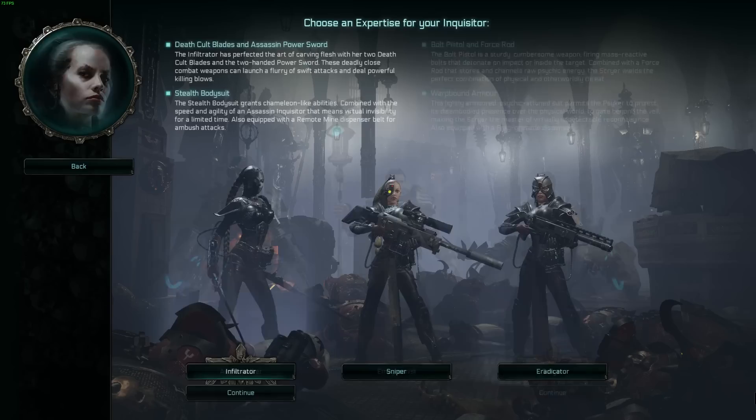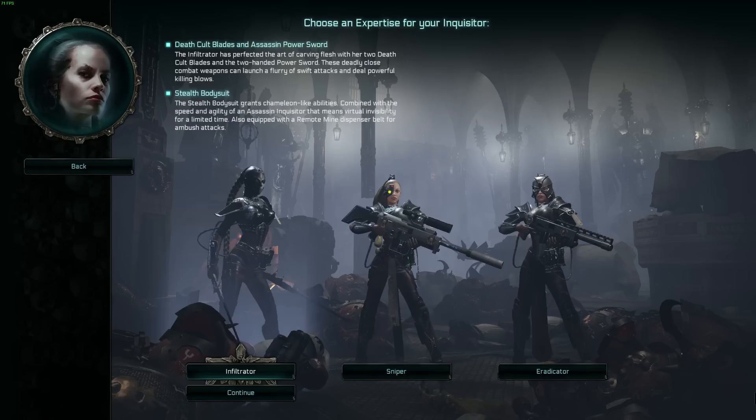Let's jump into the Assassin class, starting with the first expertise: the Infiltrator. The Infiltrator is the close combat specialist, starting with Death Cult Blades and an Assassin Power Sword. Remember, all expertises can have a close combat variant, a ranged variant, and a specialist variant. The close combat variant isn't something that can't take hits at all.